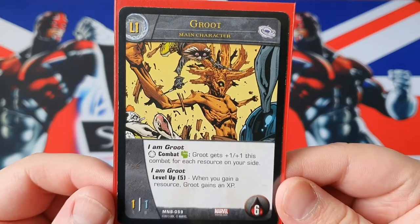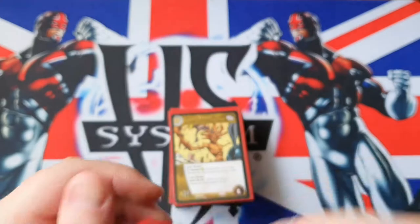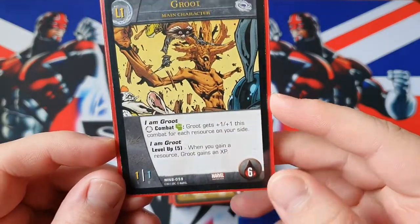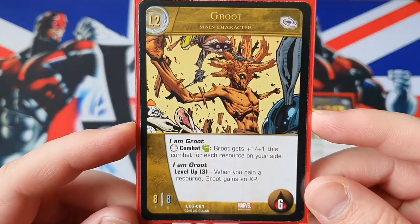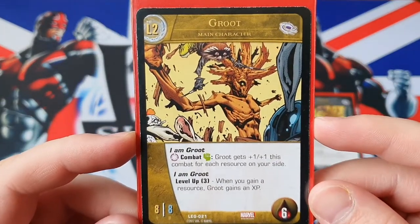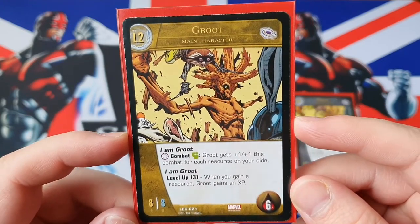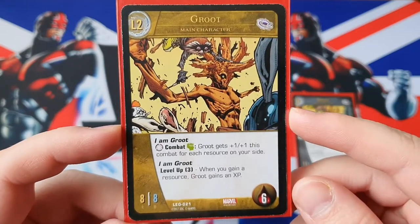But you can speed that up with Nick Fury and Mantis, which we do. And when he does level up — because he's really, really weak, so he's going to have a lot of wounds on him most likely — he becomes an 8-8, so he's now quite thick. He retains 'I am Groot', which is brilliant for an 8-8. It gets even bigger, so if you level up on 5 resources, comparing the green makes him 13-13, which is pretty solid.